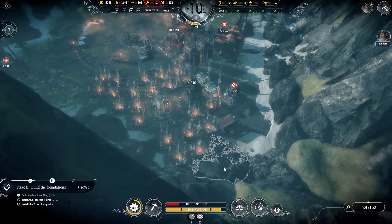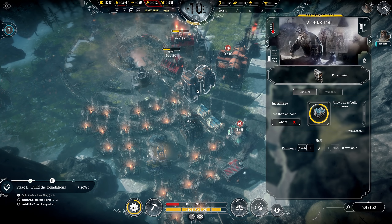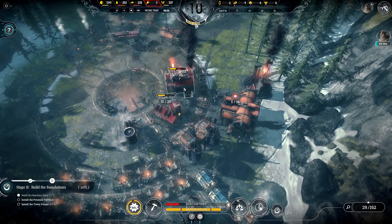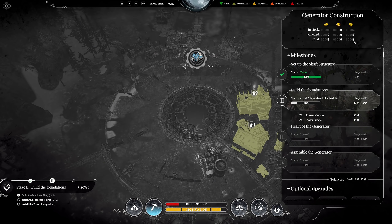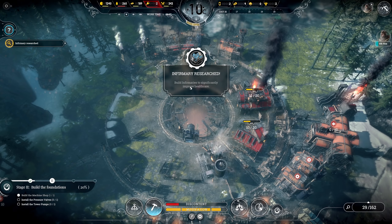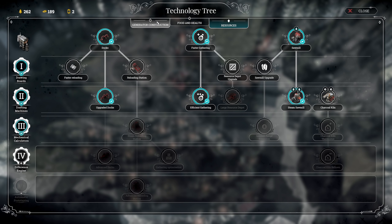We actually have three engineers working in the cookhouse - that is a waste! Let's use them on the medical post here as well. Soon we can replace it with an infirmary. Let's use the food boost on this one here and on this one here so we treat them more quickly.